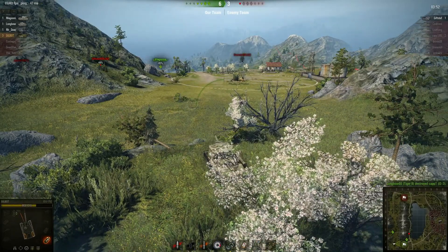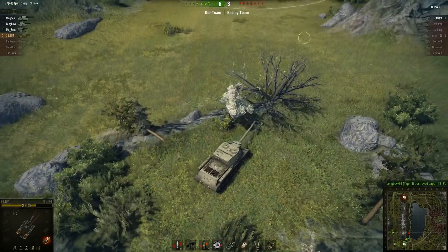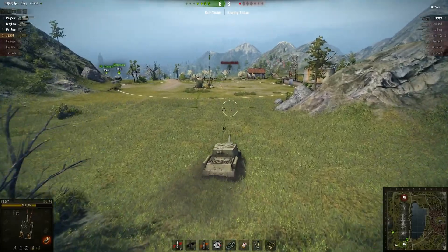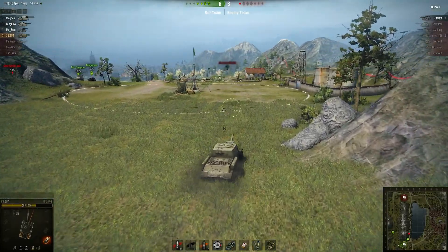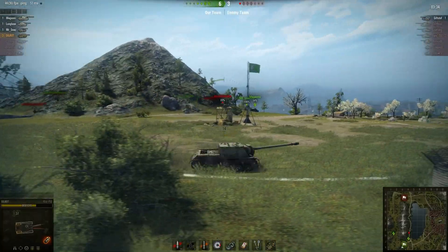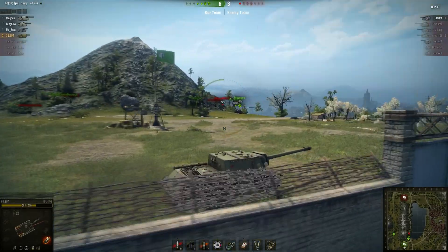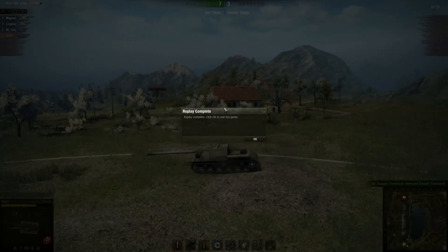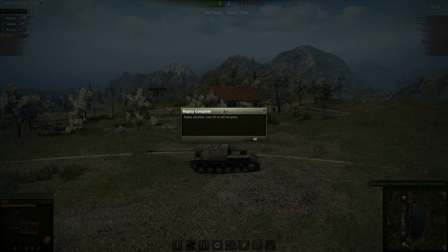Only thing left — bring the ISU, shoot a hole through it. Now Snapper's an ace Ferdinand player; it's probably one of his best tanks, so he's not going to lose that. And there it is. In hindsight, I think that ammo rack shot is really what changed the course of the battle — they were down an entire heavy tank before that tank could even do anything, and their flanking tank was short to fall as well.